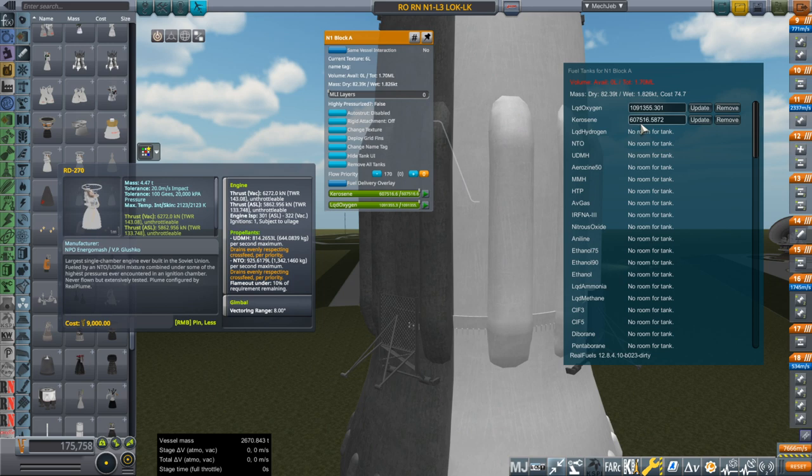We're going to assume that Glushko was just given this tank but had the RD-270 magically. I'm not entirely sure he would have had that ready, but if we assume that — what could he have done putting those engines onto this? It'll only be using 690,595.8 liters of the liquid oxygen tank.